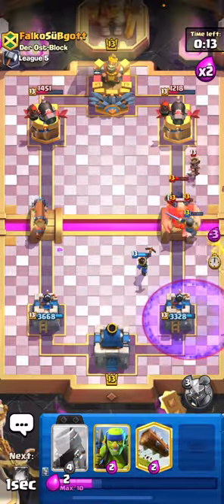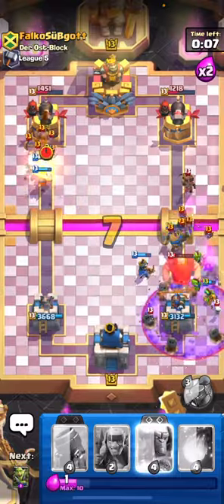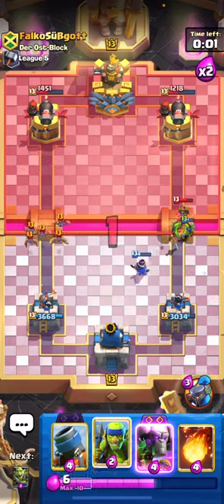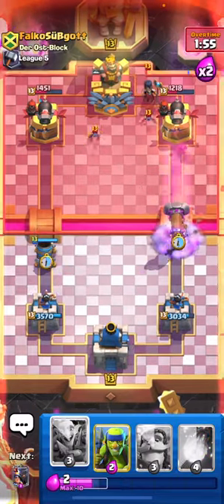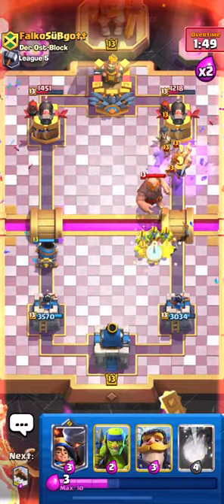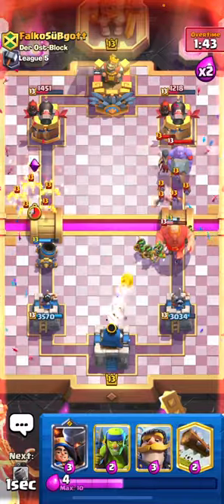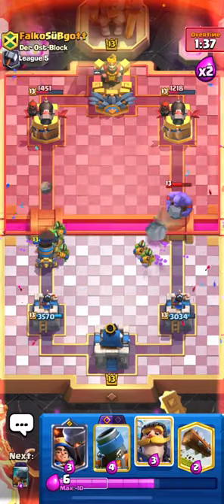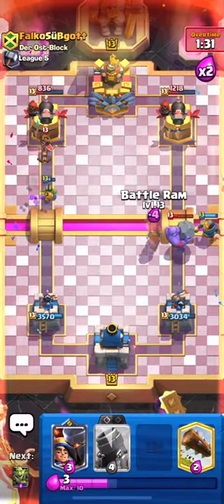There's the Bowler - let's play our Goblin Gang here. The evo Mortar is firing on it so he can't really play too much because even the evo Mortar would help defend the Giant. He's gonna play the Night Witch in the back. Let's Fireball - it would have been so nice to catch the Little Prince there, that would have been ideal. Let's Battle Ram because he's going in. We'll use our Log to defend the Graveyard. We can Mortar this lane and evo Battle Ram the other side.